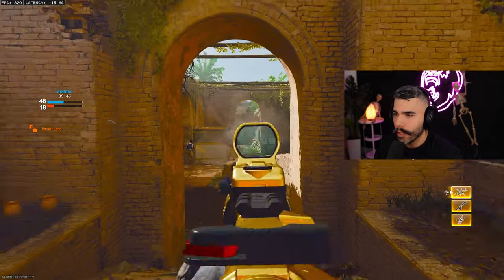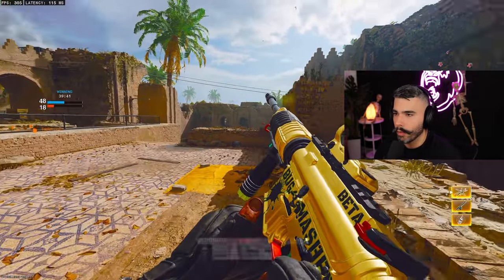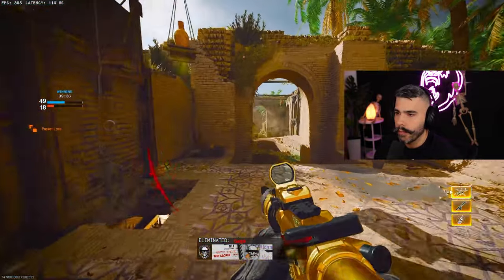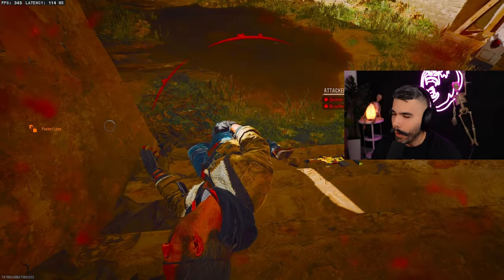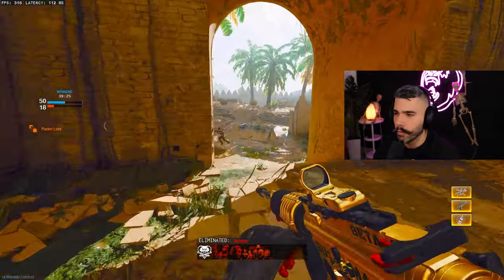Every gun is different. Usually attachments help you combat the horizontal recoil. That's why they say it's better to put horizontal recoil control attachments versus vertical, because at the end of the day I can always just pull down my stick even if it has massive vertical recoil. But especially on a controller, it's a lot more difficult to control the horizontal recoil as well.